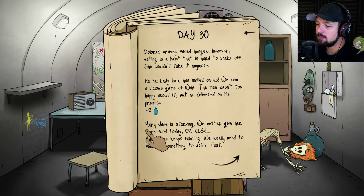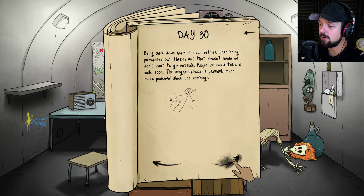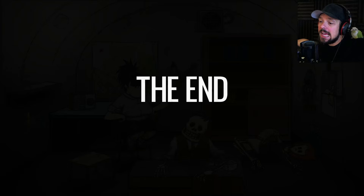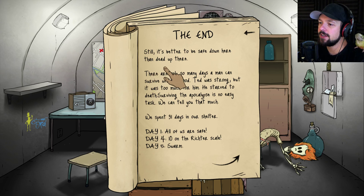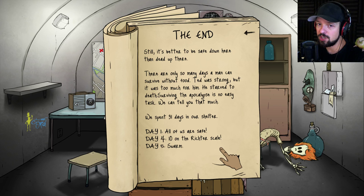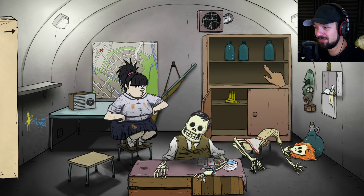Mary Jane is starving — we better give her food or else. Ted looks very weak. This might very well be the last day of the survival mode on medium difficulty. Unless Timmy comes back right now we survive another day. It's the end. Mary Jane survived for another day — she's a little crazy right now. They're very hungry. It's better to be safe down here than dead up there, but there are only so many days a man can survive without food. Ted was strong but it was too much — he starved to death. Surviving the apocalypse is no easy task. 31 days — not too shabby.